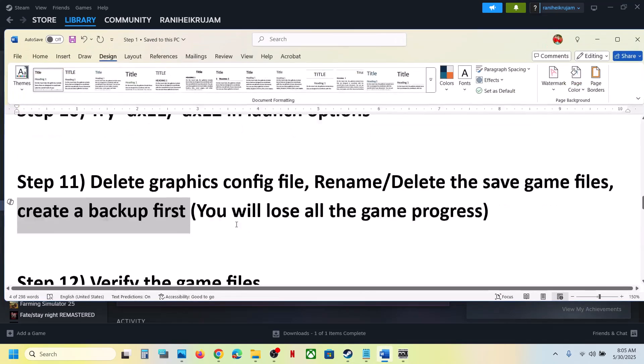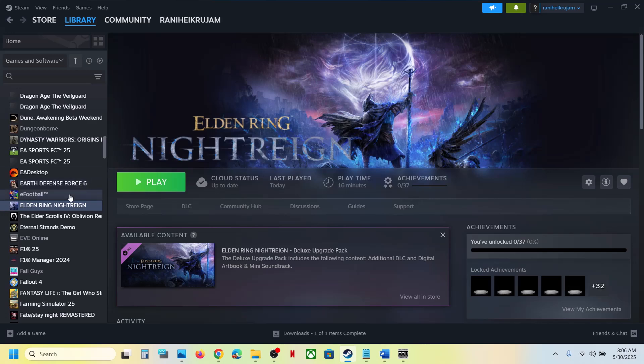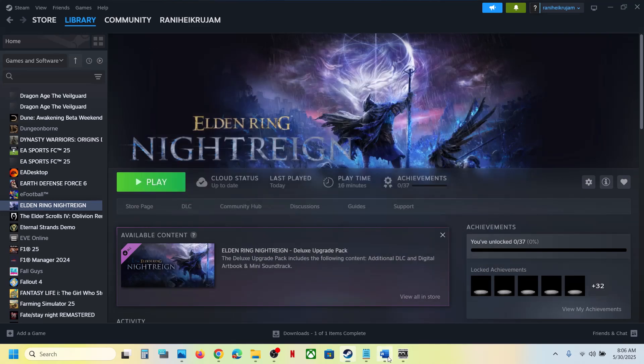The next step is to verify the game files. Do not ignore this — it has worked for many players. Right-click on the game, go to Properties, go to the Installed Files tab, and click Verify Integrity of Game Files. Once the verification is 100% complete, launch the game and check.